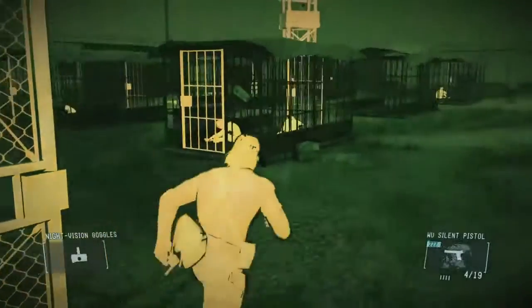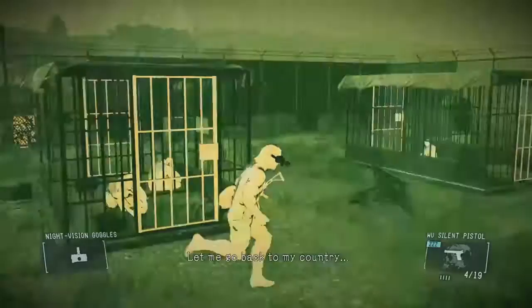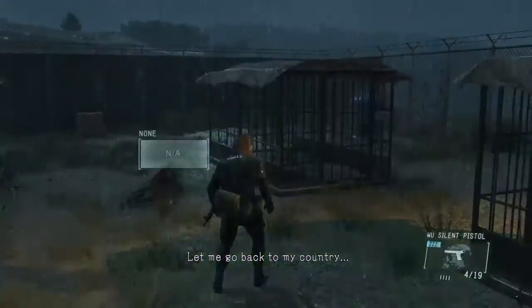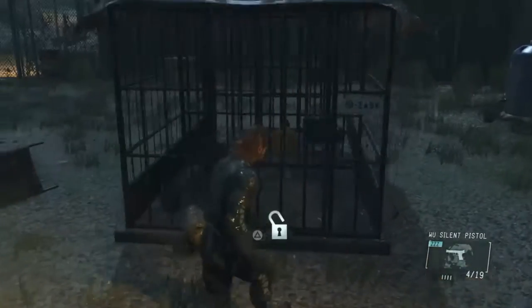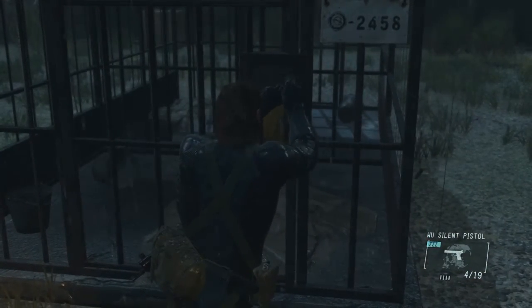For the next one, you're gonna go to the prison where you find Chico. But before you go and get Chico, you're gonna come and open up the cage right behind him and you will find your next tape there.